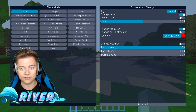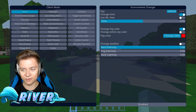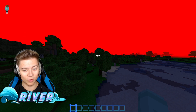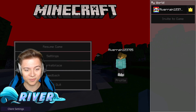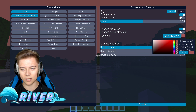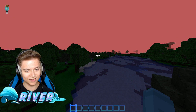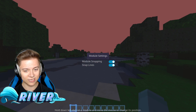We got the environment changer, which is brand new. If you want to change the weather or change the fog color — watch this — I just changed the sky color and whoa, that is hurting my eyes. I got to turn that off, but that is actually super cool how you can change basically the sky color like that. Let me make it a bit of a lighter red. This is actually a bit better on my eyes and it looks pretty cool. That is amazing — you can change the whole entire sky color.